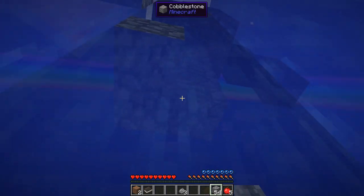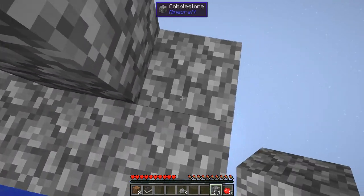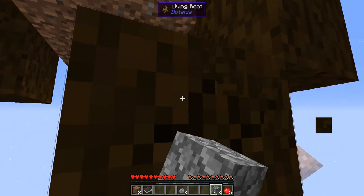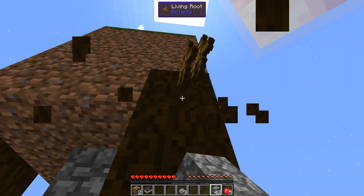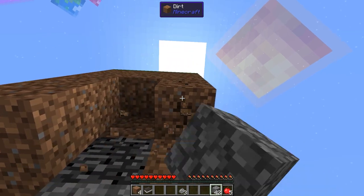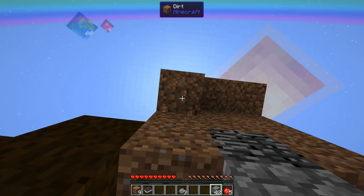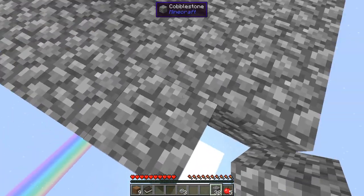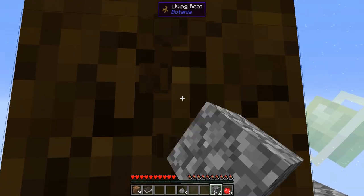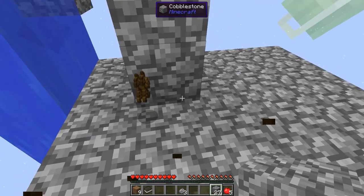We're fine. Let's make a little bit of a platform down here. That was actually nearly a disaster, but we saved it. So we're just going to make a little platform down here. I'm going to get the rest of this living root because we're going to need it to make all sorts of different things, actually. Let's also grab the dirt that's up here and expand the platform this way as well. Just to make sure that I get all the living root, because we're going to need every bit of it. It's going to be very, very important.